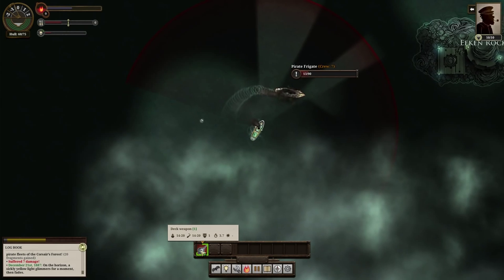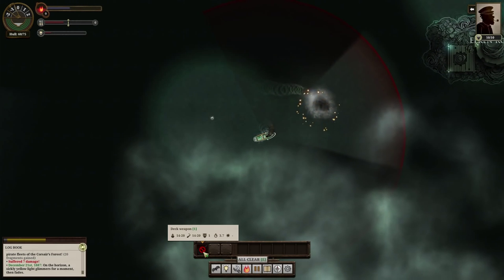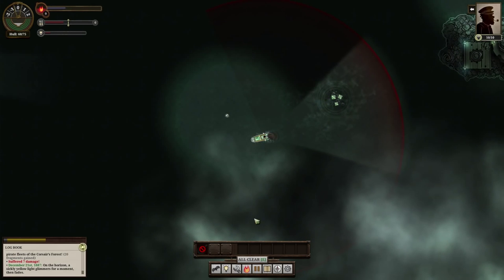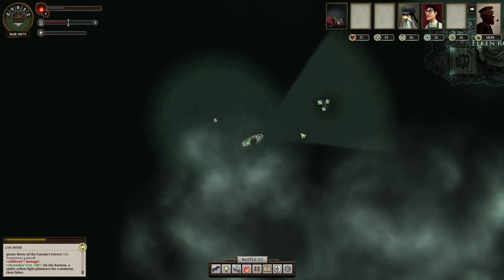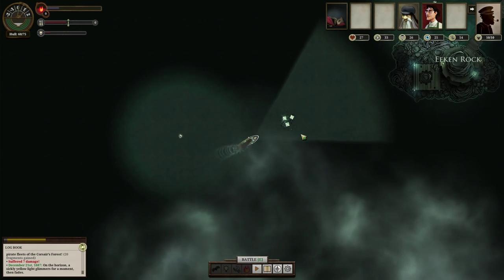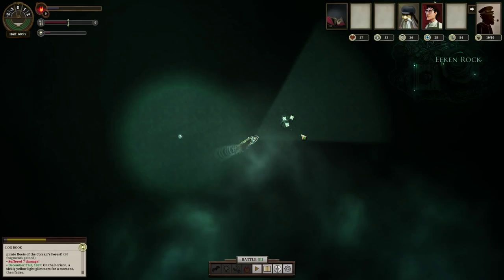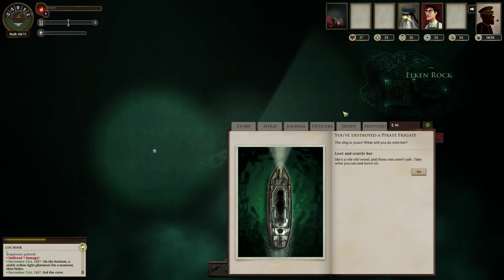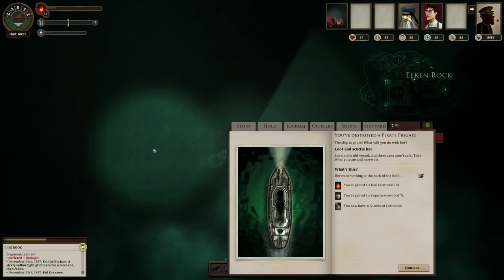That actually went really well. I'm starting to see some strategy for combat against these pirates: sneak up behind them, shoot from the back, and just try to stay behind them. It's kind of like a dogfight — in an airplane you want to be behind the enemy. If you're behind them, you can shoot at them but they can't shoot at you. They fed their crew again — I didn't see what this bar was at. Pretty good stuff: one fuel, two supplies, and a cache of curiosities. A bale of parabola linen.